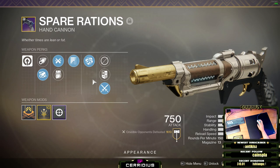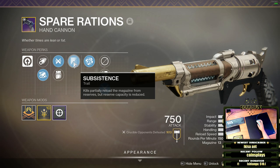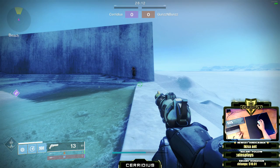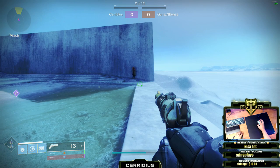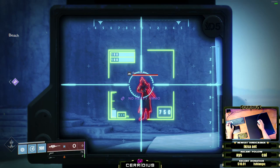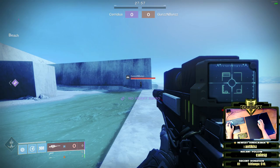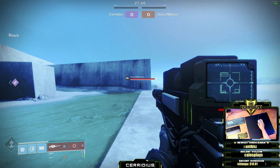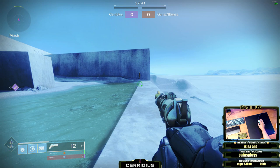Subsistence is kind of a weird word — I hadn't really heard it until Destiny. So I want to do a quick comparison of the previous ranges. In the old video, this particular hand cannon had a range drop-off at 36 meters. Going out to 36 meters, my Spare Rations used to headshot for max damage on a 150, which was 68. At that same range now, let's see what it hits for: 52.